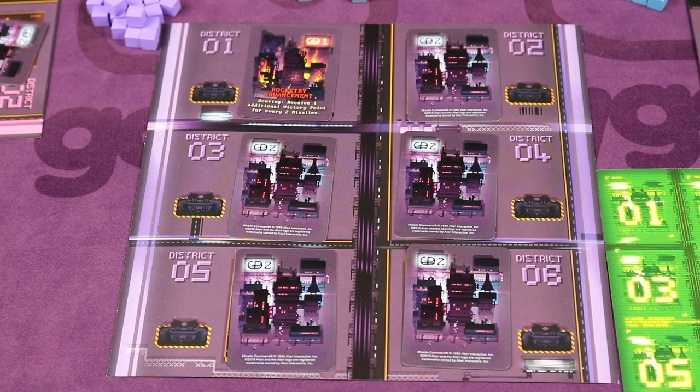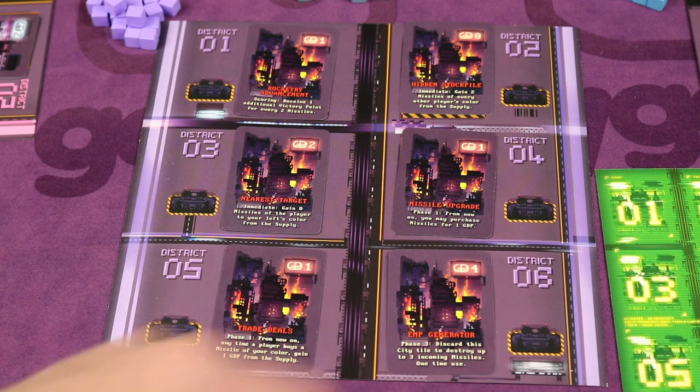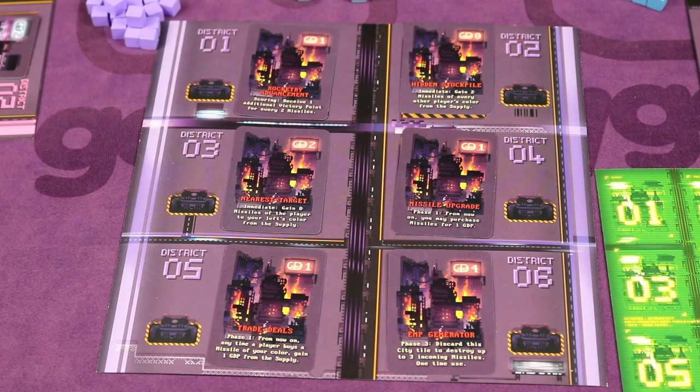Looking at city abilities: when a city is destroyed and flipped, it grants a special power. For example, one ability lets you score a victory point for every two missiles instead of the usual four. Some abilities in phase three let you discard a city tower to destroy up to three incoming missiles as a one-time use, but you stop getting money from that city. Some zero-money abilities are very powerful — like immediately gaining two missiles of every other player's color, or being able to purchase missiles for $1 instead of $2, or gaining eight missiles from a neighboring player's color.